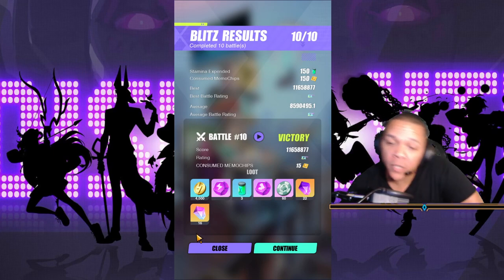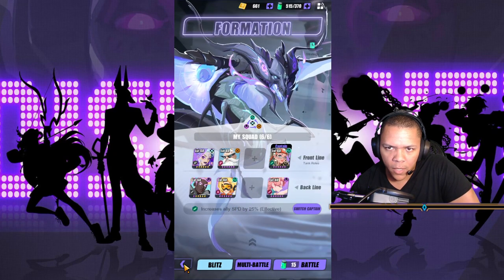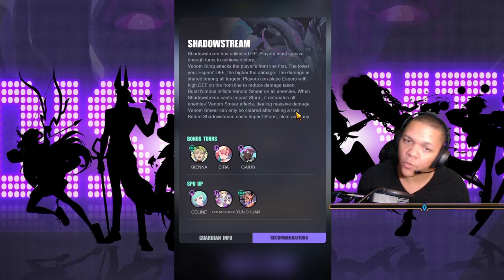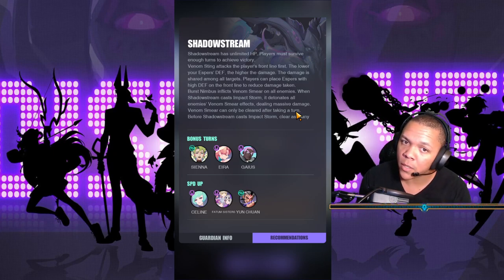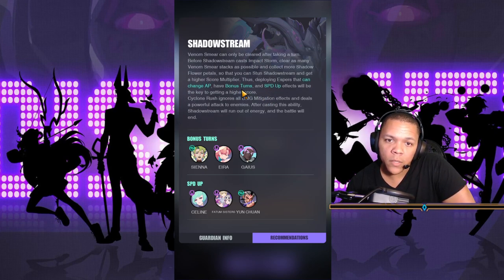I hope this video helped you out — you can still use the other video, I honestly went into a lot more detail. But the basis of this: Shadow Stream's Venom Sting is a move it uses to attack your front line, so go for the lowest defense person — lower your esper's defense, the higher the damage, and it'll attack the front line. You want to have people who can change AP, have bonus turns, and speed-up effects.